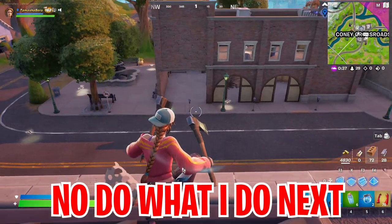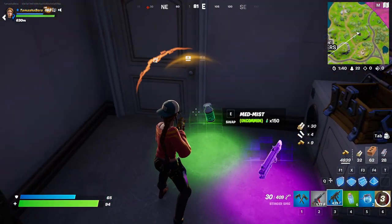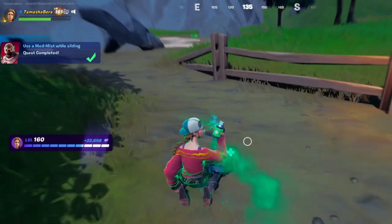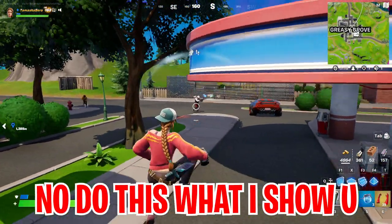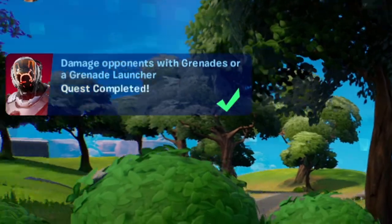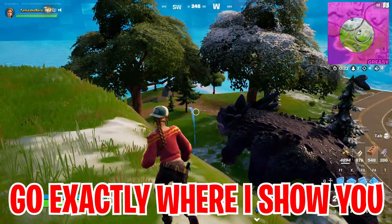Make sure you follow what I do here in this video. From here you gotta find yourself a med mist. Once you find it, start sliding down and use the med mist at the same time. Once you do that in that exact combination, you are now getting a free reward. From here use the grenade launcher or grenades to deal damage to your opponents, and once you do that you are going to grab yourself a free reward.